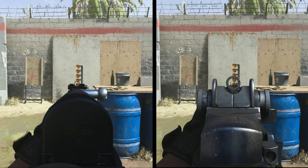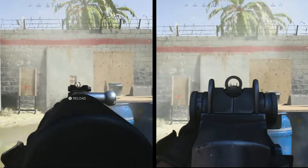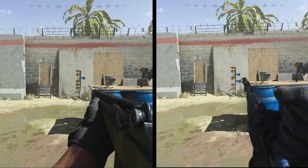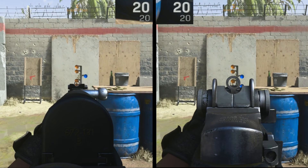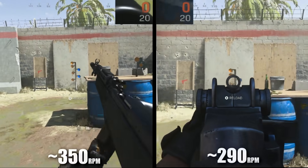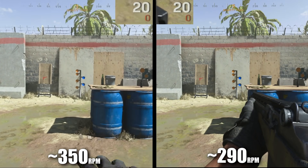Moving on to fire rate. Fire rate is tricky with semi-autos since you don't know what cap is applied, and trigger finger is a variable too. Running these tests multiple times and finding consistent trends, I've calculated the rounds per minute. The SKS shoots faster — around 350 RPM — while the EBR sits at approximately 290 RPM.